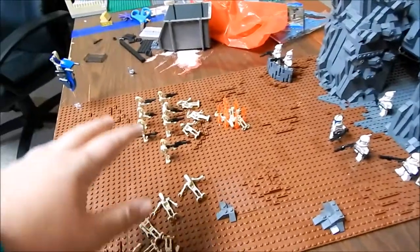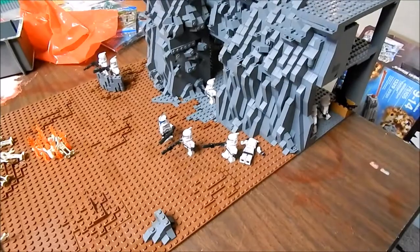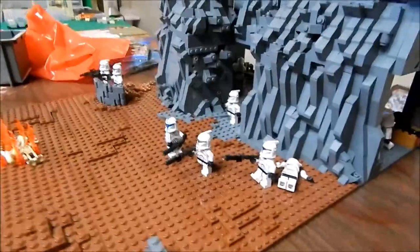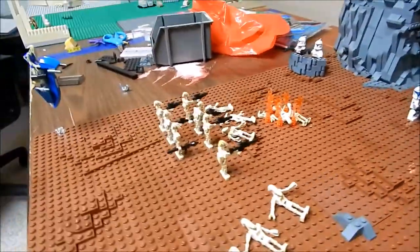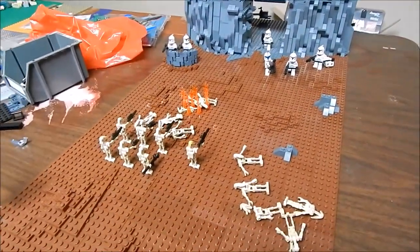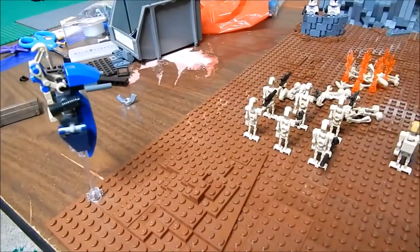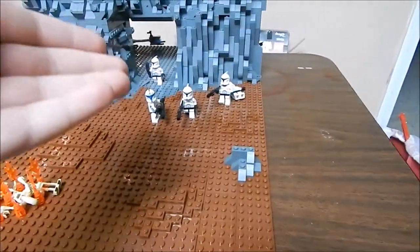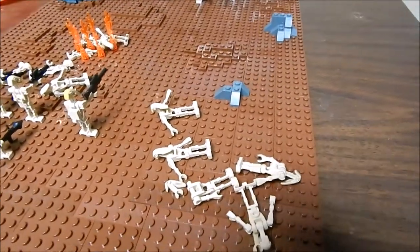The build features the Separatist droids versus the clones, using the Episode 2 clones, really nice. Starting over here with the Separatists, we got a good amount of droids — surprised there's a lot on this planet. There's a staff of course — had to throw that in there. The clones have been shooting at this little squad of droids, taking them out.